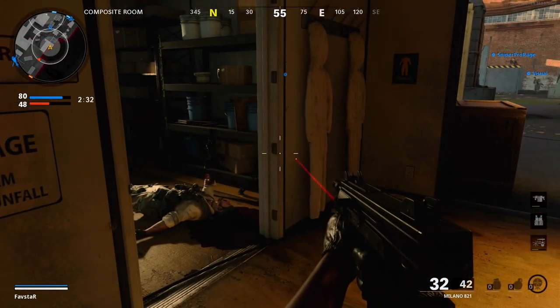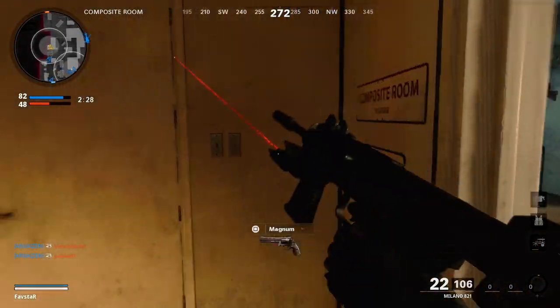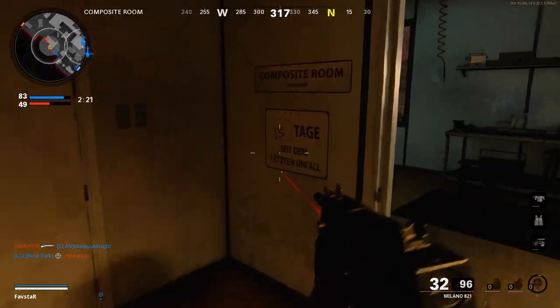In this example, I place the Field Mic out of sight near the enemy spawn. They're now at a huge disadvantage as I can simply pre-fire them as they approach, and they have no idea that they're visible on my mini-map.